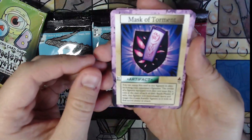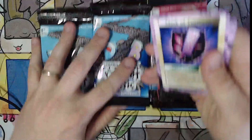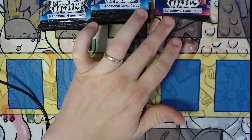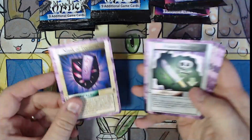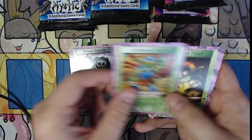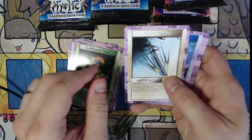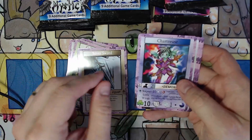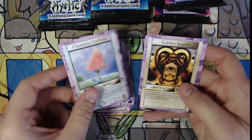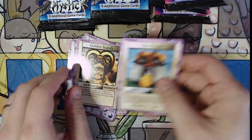To start us off, we are going to do the Mask of Torment. Very cool. Let me get these out of the area here. I hope everybody's having a wonderful day. Poison Smudge, Goblinoid Archer, Goblinoid Thief, Silver Sword, Chartreuse, Clarence Fairfield, Golden Scarab, Hot House.